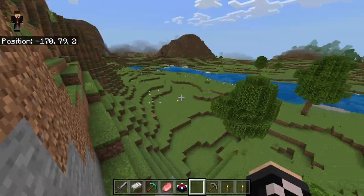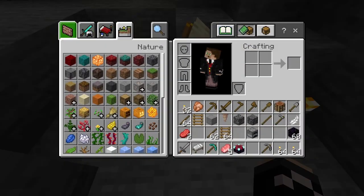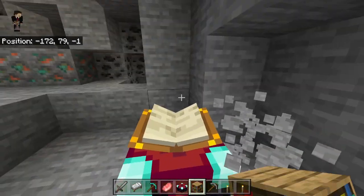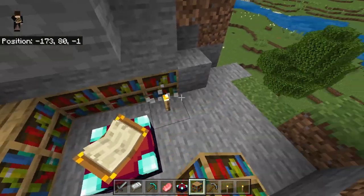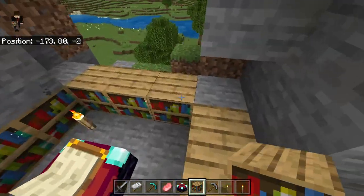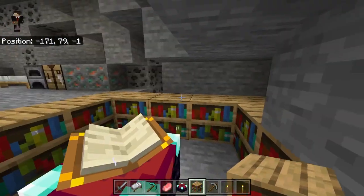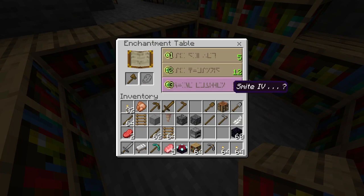Now comes the grinding part. You want to go mine sugarcane, plant it, mine it, plant it, and harvest a bunch of sugarcane and a bunch of leather, and end up crafting fifteen bookshelves. Then you want to place them around your enchantment table so it will level up. You'll know that you have enough when it says level 30.